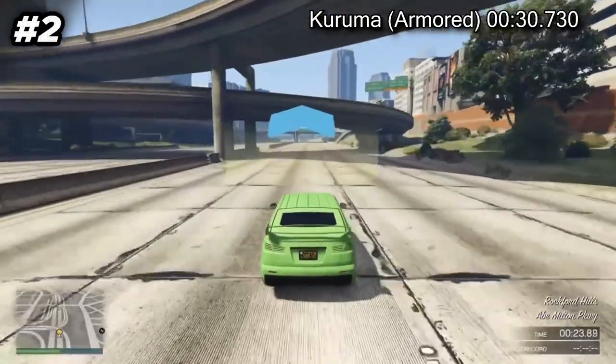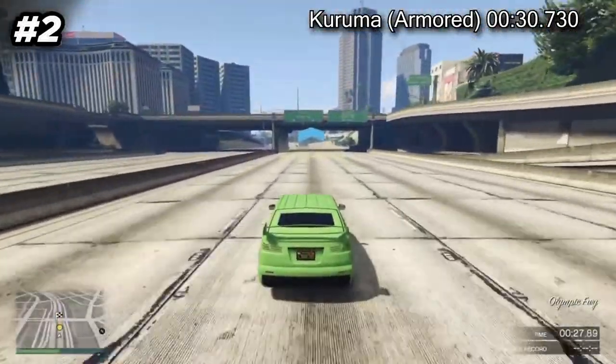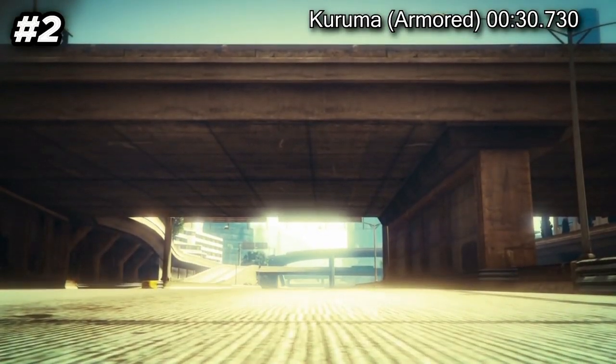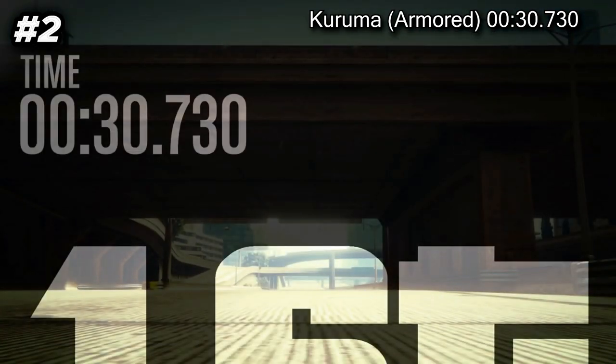Weapon-wise, the SUV features two turrets mounted at the front, which are not the best. Where this car really scores over other armored ones is speed and handling — the Nightshark is incredibly fast for an armored vehicle. It also doesn't show up as a special blip on the mini-map, giving it a significant stealth advantage.